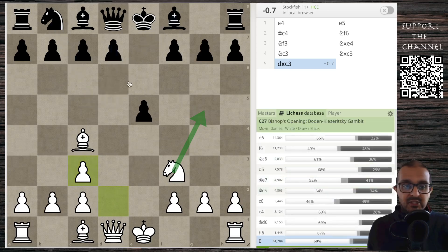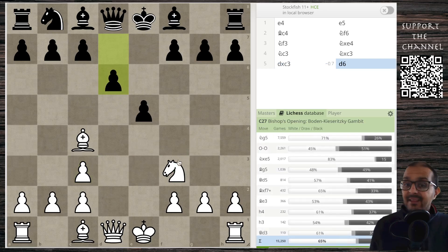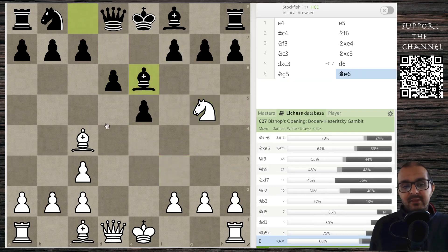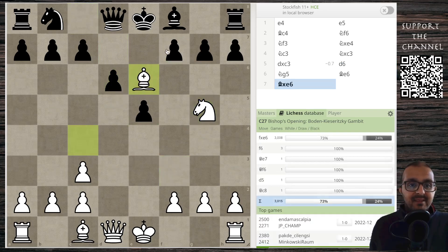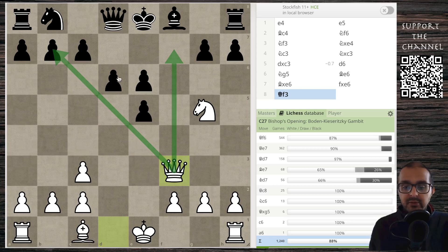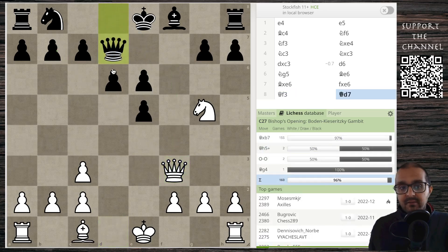The most popular move in the Lichess database is d6, and d6 is a huge blunder, because after knight g5, how is black going to protect the f7 pawn? You could say black could play bishop e6, but after bishop takes e6, f takes e6, queen f3 wins the game — because there is a threat of mate on f7 and this pawn is hanging on b7. People in the database are trying things like queen d7 with a view of playing queen c6.